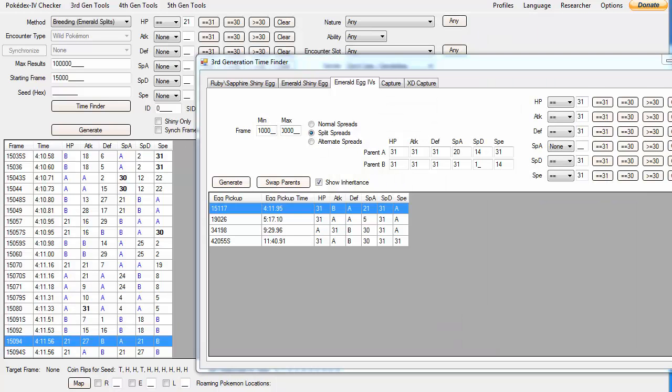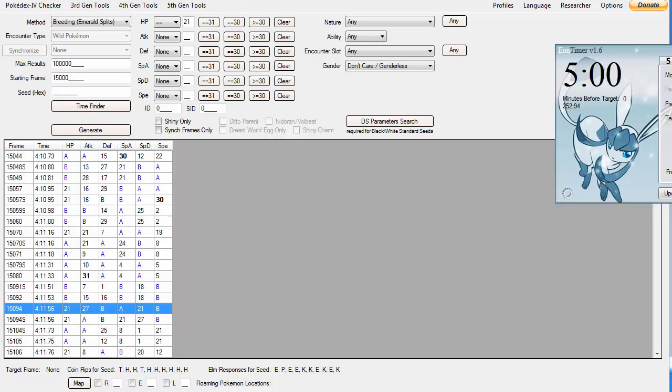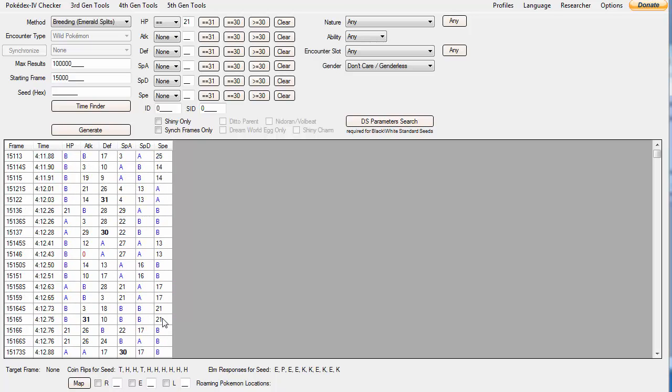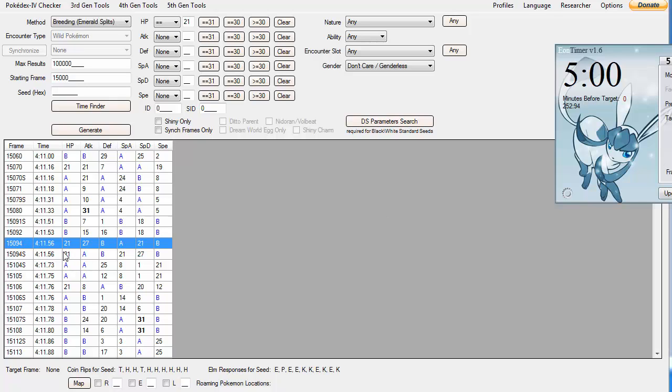Okay, I believe I've found the frame I hit. I typed in all his stats and it looks like I hit this frame — it's pretty far off, pretty early. I was aiming for 15:11:17 but it's still 4 minutes 11 seconds, still the same target. So I'm going to type this as my frame hit — 1:5:0:9:4 — and give it a retry with the game on screen.